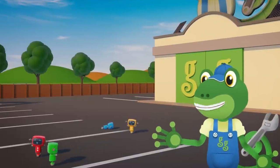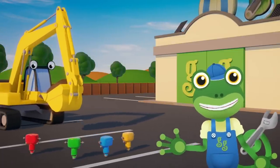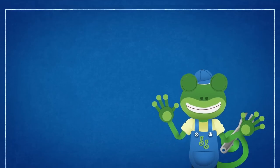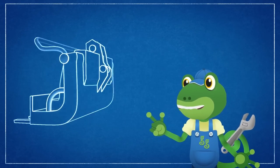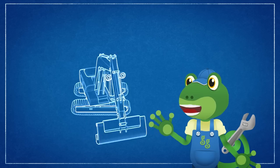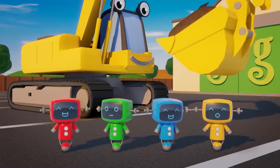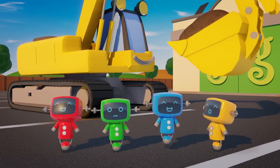The Mechanicals are a bit bored today and they want to play with something. I've got a special surprise idea for them and Eric the Excavator is going to help. We're going to turn Eric into a theme park ride. I've designed a new attachment for Eric's boom — it's a big bucket with enough seats for all of the Mechanicals. Eric will be able to pick up the bucket and spin it around really, really fast. I call it the Excavator Rotator. Does that sound like a fun ride, Mechanicals? Do you want to help me build the new attachment? Brilliant! Let's get to work!